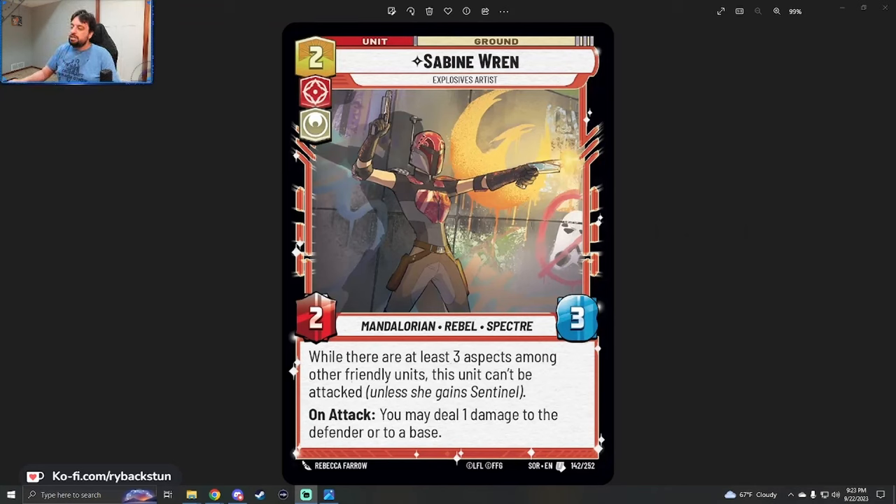Our first preview comes by way of TCG player themselves. It's a really cool preview that matches in with the theme of rebels. We have Sabine Wren, Explosive Artist — two cost, aggression heroism, ground unit, two power, three health, Mandalorian rebel specter. While there are at least three aspects among other friendly units, this unit cannot be attacked unless she gains Sentinel. On attack, you may deal one damage to the defender or to a base. It's an uncommon, number 142 out of 252 in SOR.